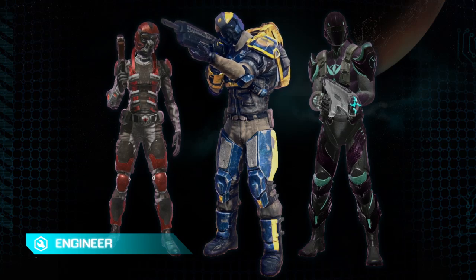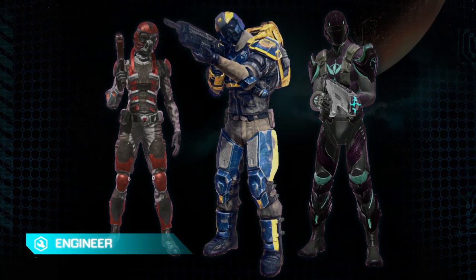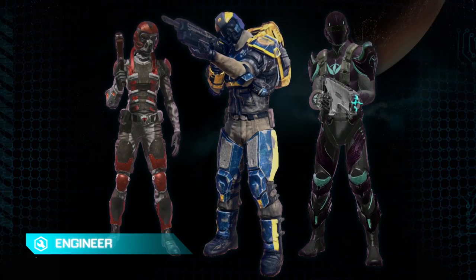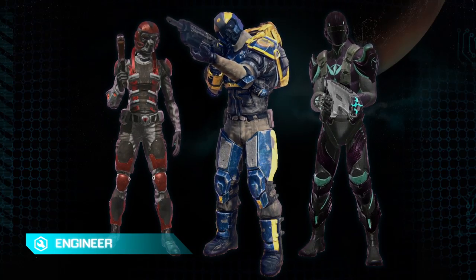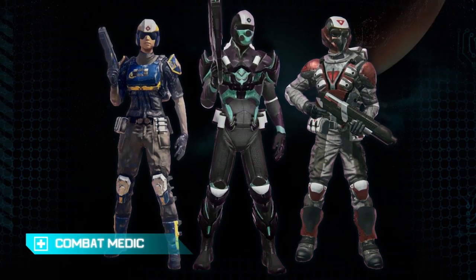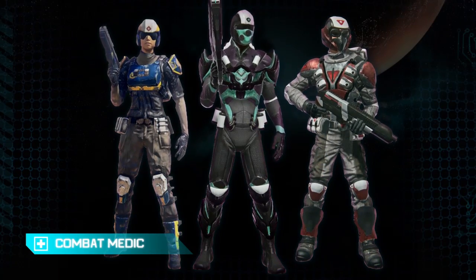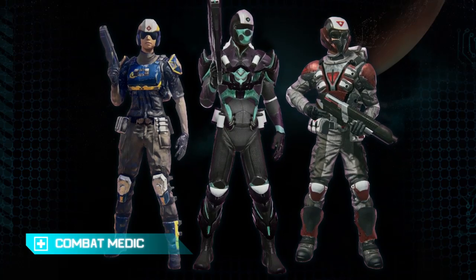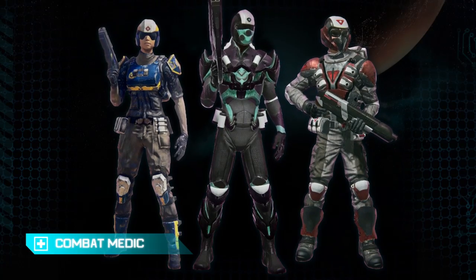The Engineer is the first support class we'll take a look at. These guys can put down defensive deployables to really shore up a position for defense. They also supply ammunition and can repair vehicles and Max units. The Combat Medic is the cornerstone of any good squad. These guys can single-target heal very quickly, or do a slower heal as an AOE pulse that heals the entire squad, and they can also revive fallen teammates.